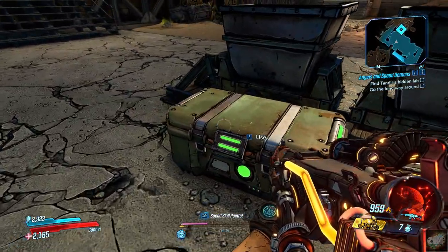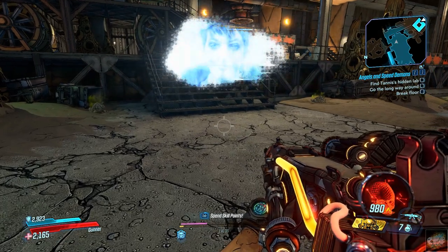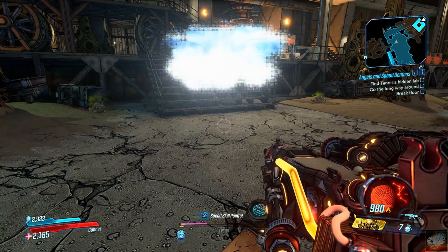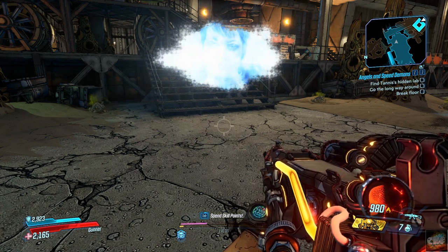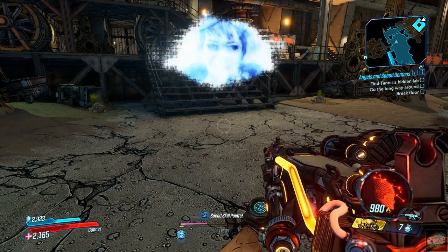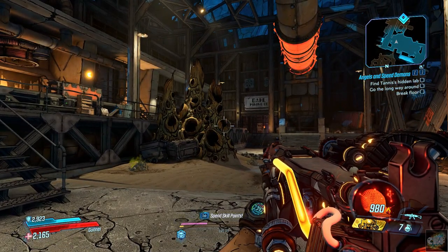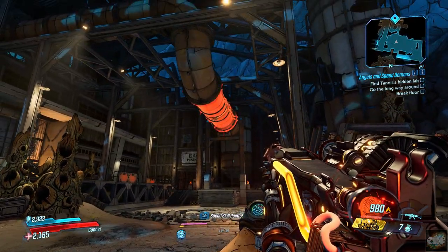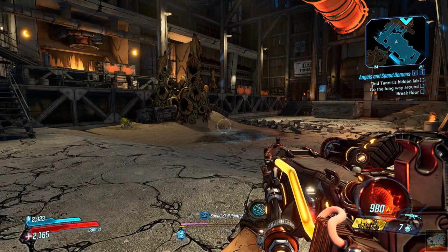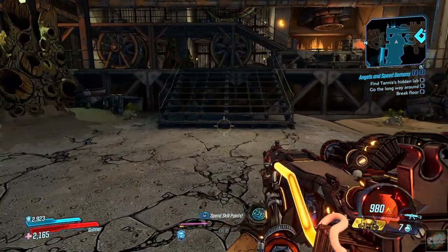I honestly think we're getting close here. Tannis: 'You're nearly there! But like everything and everyone on Pandora, the elevator to my lab is irrevocably broken. You will need to find another way underground.' That being orange up there means I probably have to shoot the damn thing, so I have to break the floor.